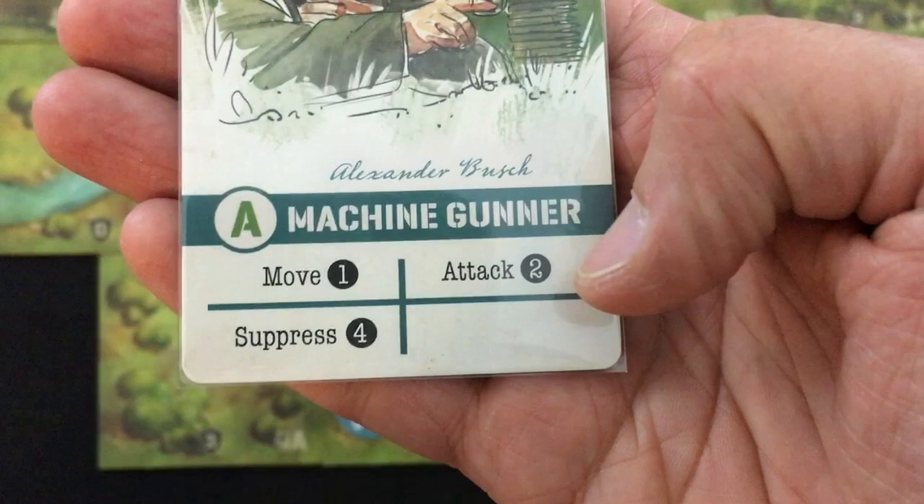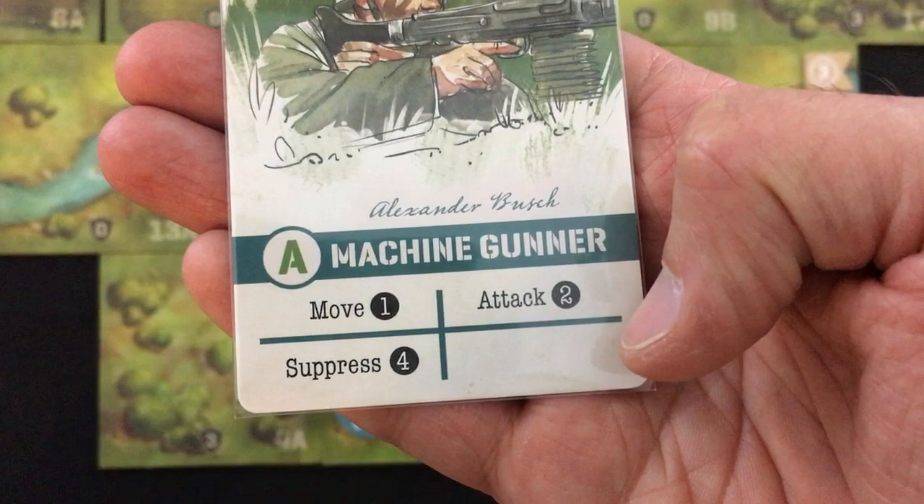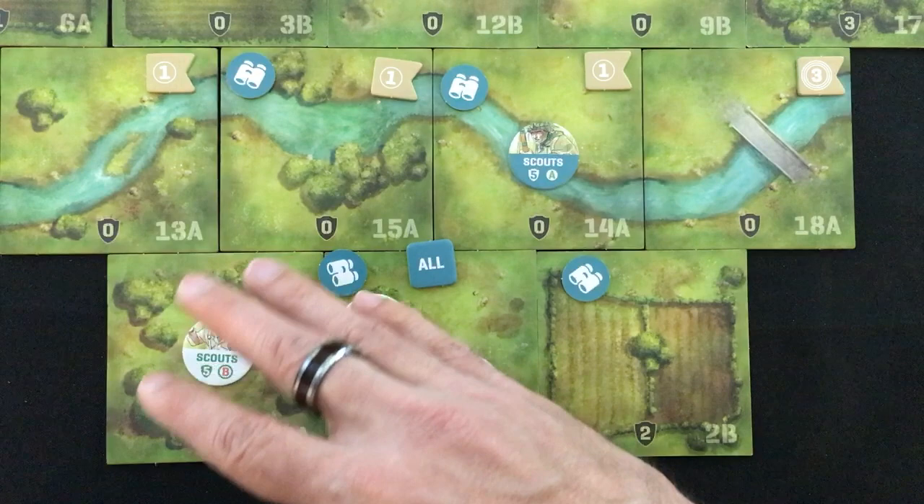The final unit type for this scenario — which neither of us starts with — is the machine gunner. They can also move one. They can attack for two dice instead of one, so twice as good as the others. And they have an alternative attack option called suppression, which is a weaker attack but they get four dice instead of two.